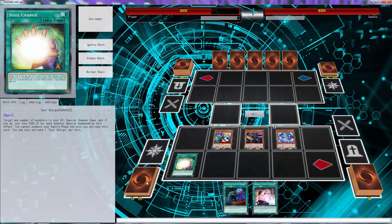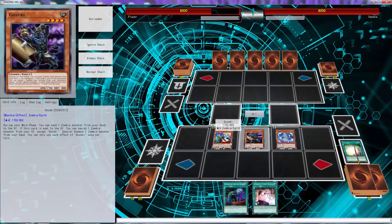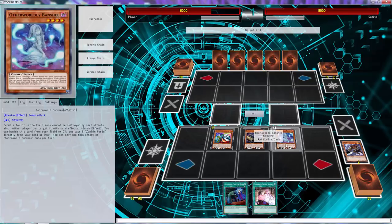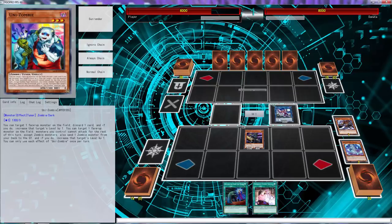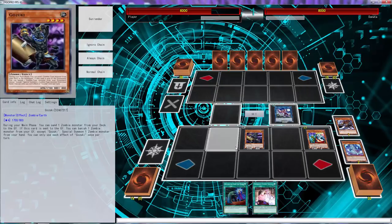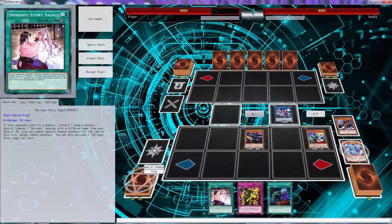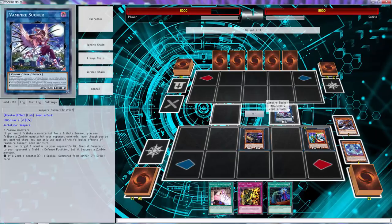We're going to use this - I'm going to send ourselves the Mizuki, then we're going to be able to go Vampire Sucker using those two. Then what we're going to do is use Mizuki for Unit Zombie - put that right there to draw a card. Oh, Penalty Game - now that's just amazing right there, that's actually a really good card to draw.